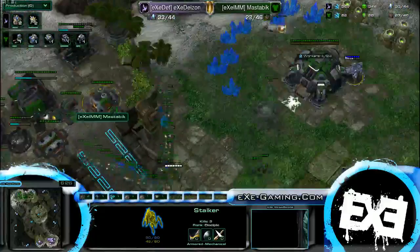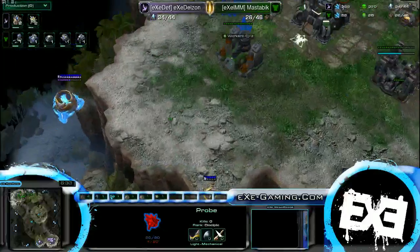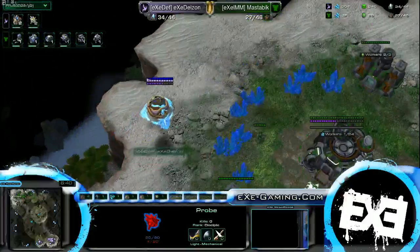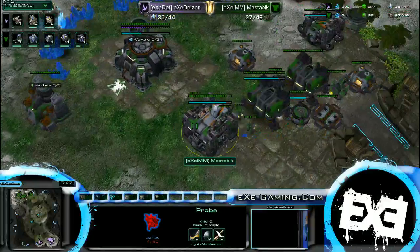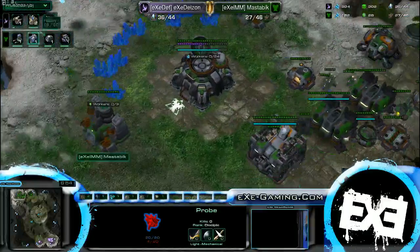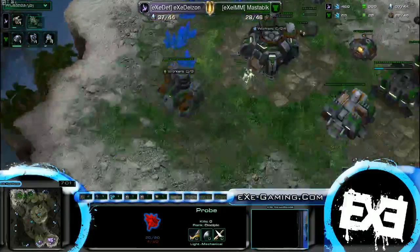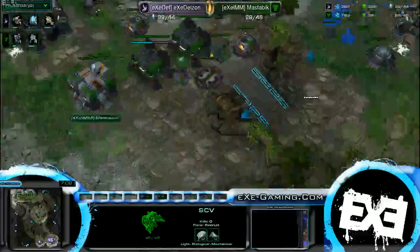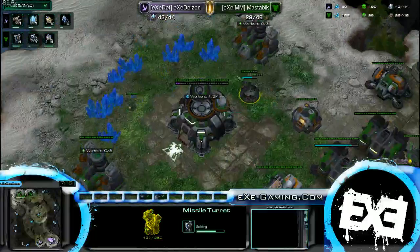He is hiding a probe in there — see that right there? So this could be some shenanigans going on later in the game. I wouldn't be surprised to see a little pylon there, maybe a warp-in. Yeah, it could be. Master Bic does not see that probe — it's literally just right outside of his vision range. And Daeson is going for a stalker, so most likely some either Phoenix, Void Ray, or Oracles.